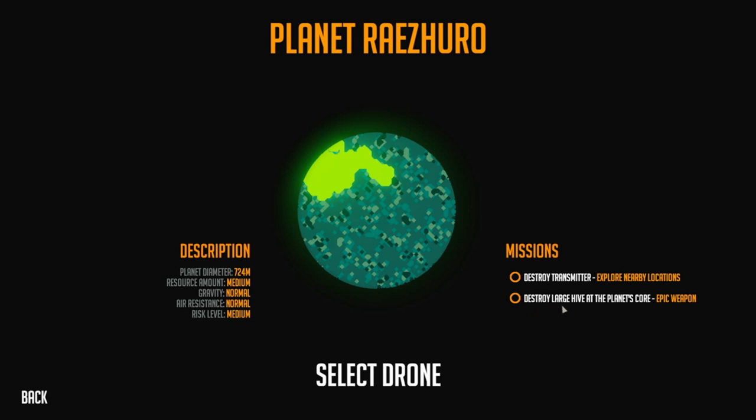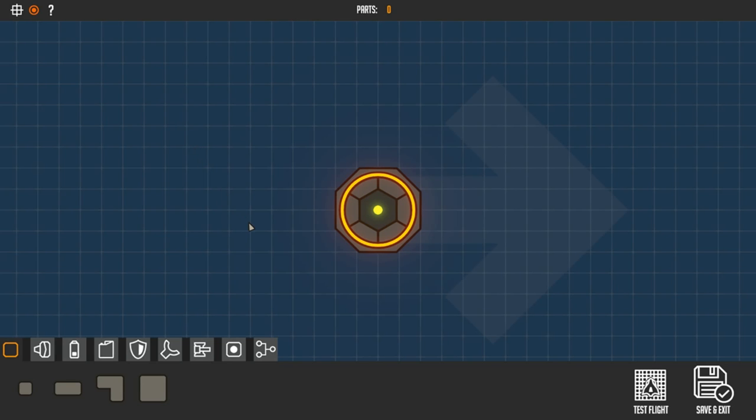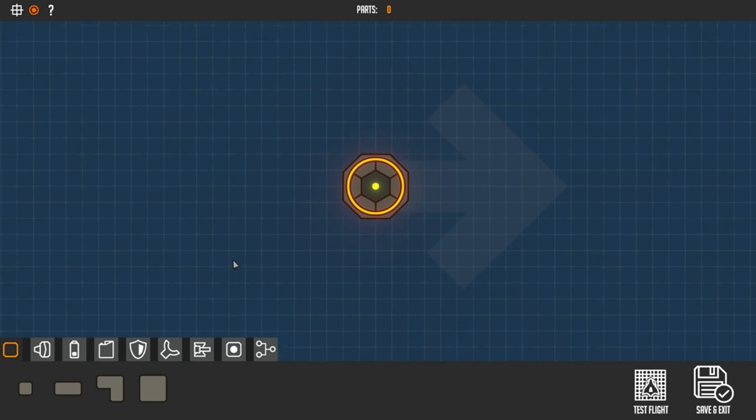Destroy the large hive at the planet's core and you will get an epic weapon — and of course I want the epic weapon. There's also a lot of resource to be had here, so let's select a drone, probably make a new drone for this honestly, and let's get building.